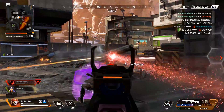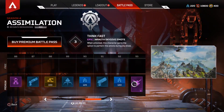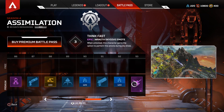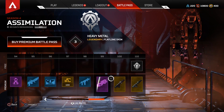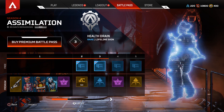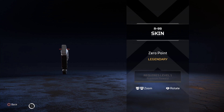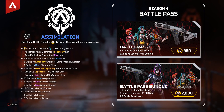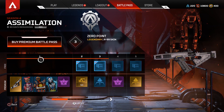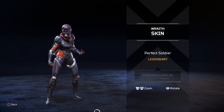Of course, you can also deck out the Sentinel and other weapons with new Battle Pass rewards. As usual, the Assimilation Battle Pass includes 100 levels of rewards to unlock, but you'll get some bonuses just for picking it up. Buying the pass gets you epic skins for Pathfinder, Lifeline, and Crypto, plus a Legendary skin for the R99. The Battle Pass costs 950 Apex Coins, but you can also grab a bundle for 2,800 coins — that automatically unlocks the first 25 levels of rewards and nets you the Perfect Soldier skin for Wraith.